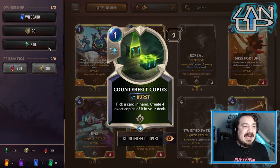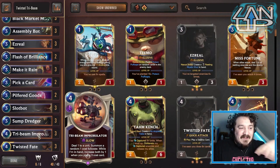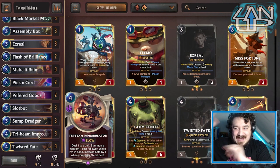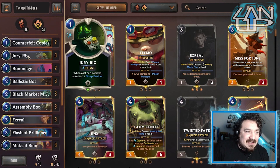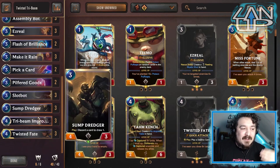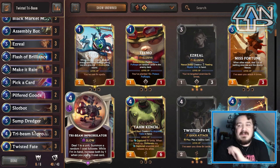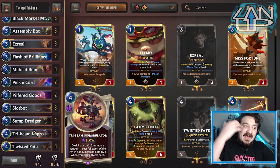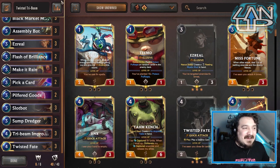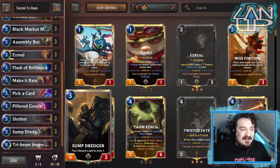What's really good about Tribe Beam is that if you use Counterfeit Copies on top of a leveled Tribe Beam - say at six, seven, or eight - the copies made through Counterfeit Copies will stay at that level, so you don't have to re-level them. The main problem with Tribe Beam is that once you level one, you only get that one at that level. So this deck uses continuous leveled Tribe Beams by Counterfeit copying the big ones.